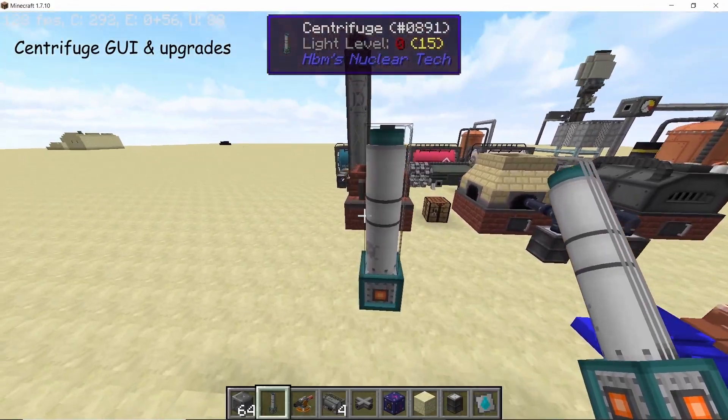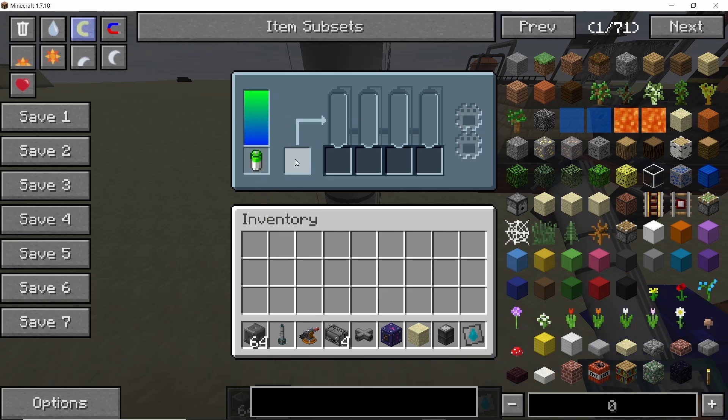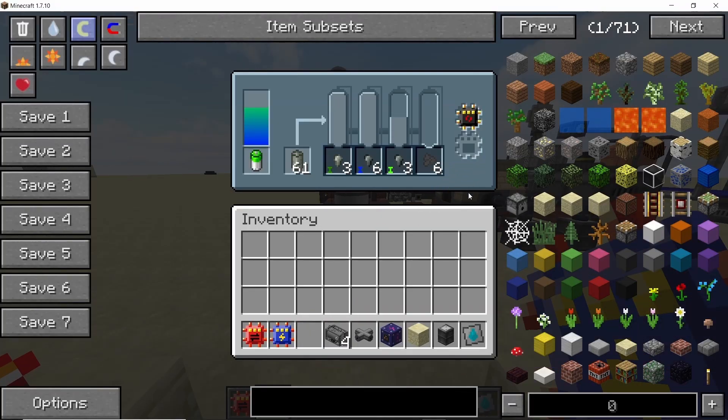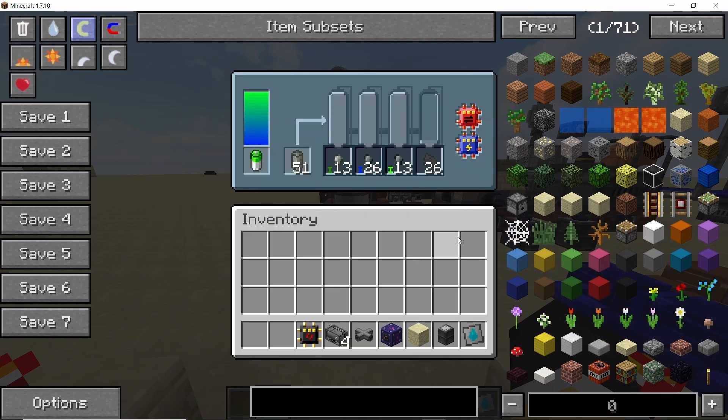The centrifuge has an updated GUI and can now take upgrades. The GUI now has four steps in total, and once the fourth bar is full you get your output in the bottom slot. The upgrades available are: the overdrive upgrade which highly increases speed, the speed upgrade which moderately increases speed, and the power saving upgrade — the most useful one for early and mid game.